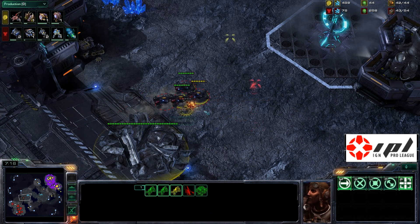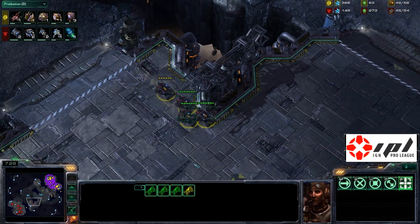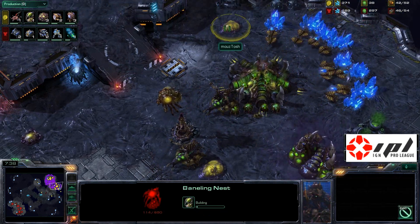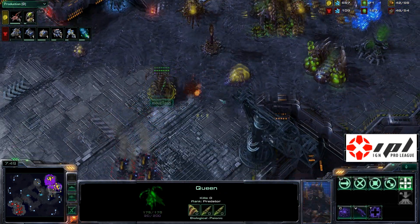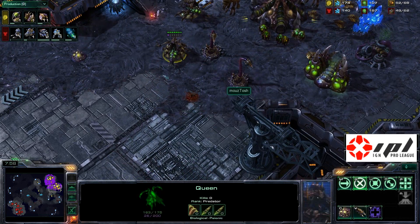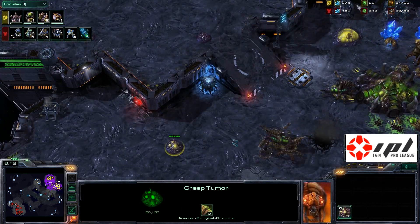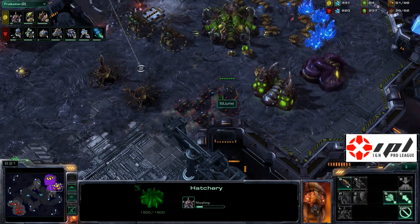Here come those four hellions for map control. This lone zergling is going to get roasted, and the watch tower also goes down. The four hellions are on their way over to the Zerg natural where Biggs already has two queens and spine crawlers. He also has a baneling nest in the background, so he should be well protected from the hellions. But that's not what Yoda wants — he's just looking to deny creep tumors, and he just killed one. As a Zerg player, limiting the creep spread really limits the Zerg's mobility and vision, keeping them antsy.